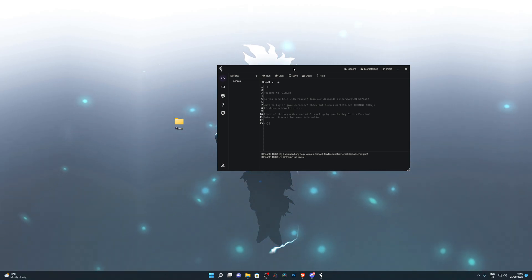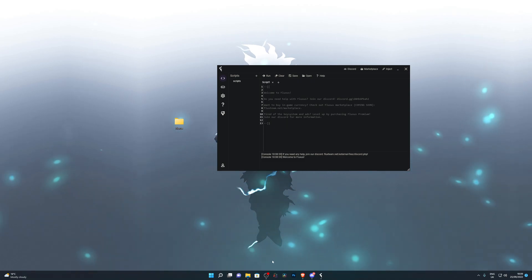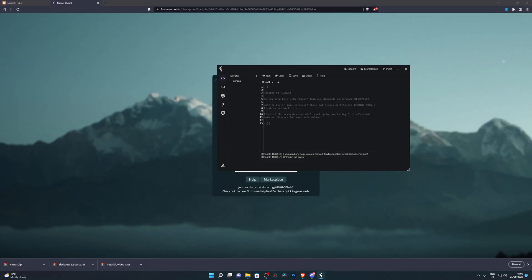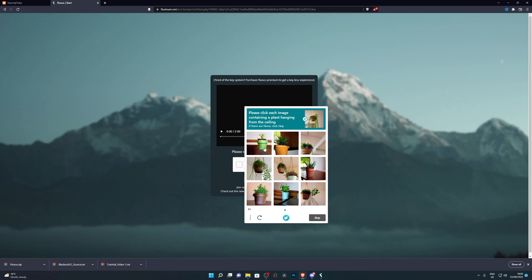When you open Fluxus it will ask you to get a key. I've already gotten my key so it's not asking me again. But if it does ask you, it will open a small window saying 'Enter key' with a button that says 'Get Key.' When you press Get Key, it will take you to a webpage. Make sure you don't have any ad blocker active or this will not work. Click the button on the page and usually you have to wait a couple of seconds after checking — otherwise, even if you do it correctly, it won't let you proceed.